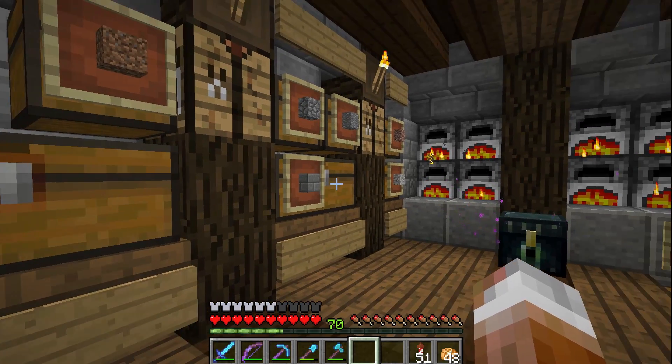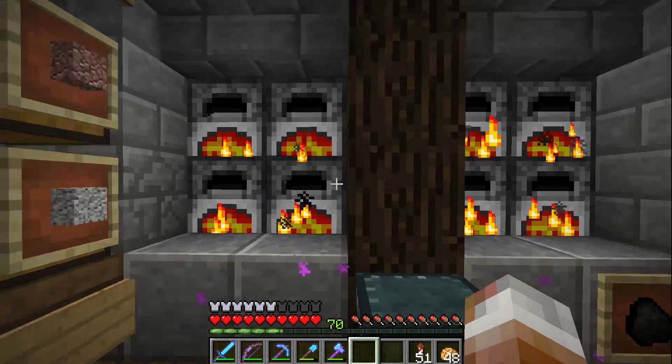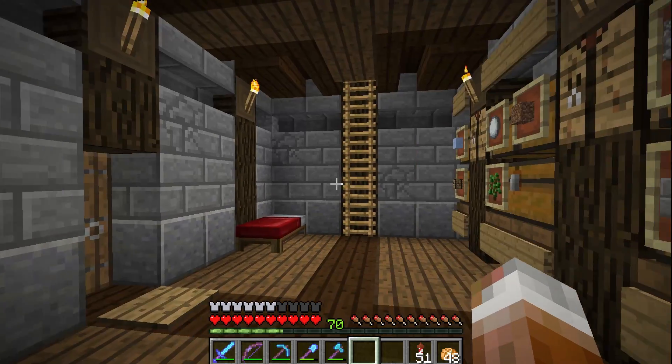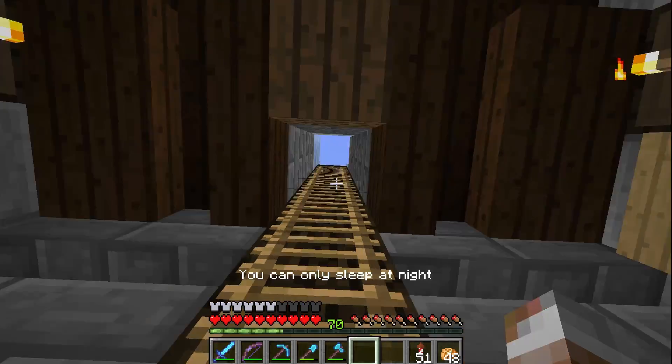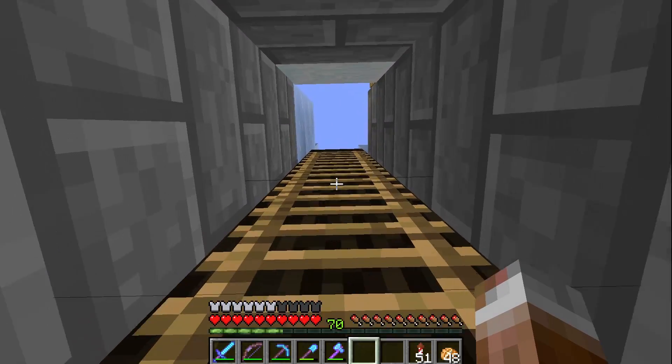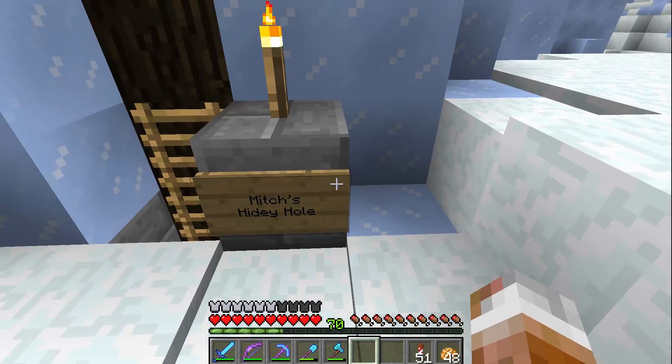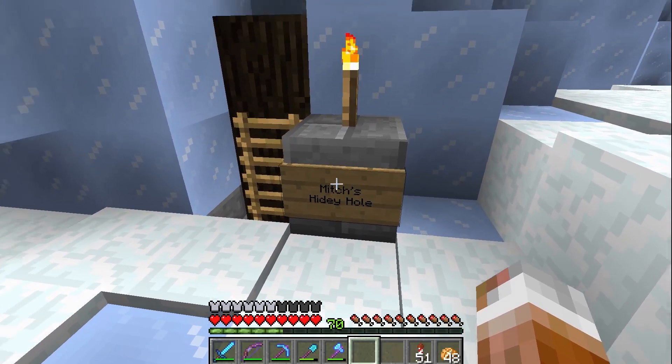We've got a little bit of everything here — a lot of different stone types. What am I cooking up over here? Even more stone. I'm gonna need stone on top of stone on top of stone. Let's climb out of here. I just pretty much made myself a little hidey hole. As you can see from the side here, I even labeled it 'Mitch's hidey hole.'